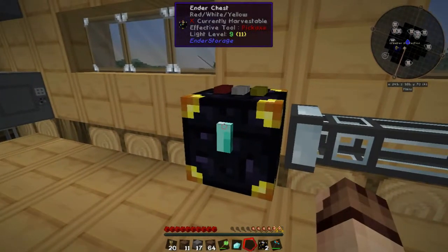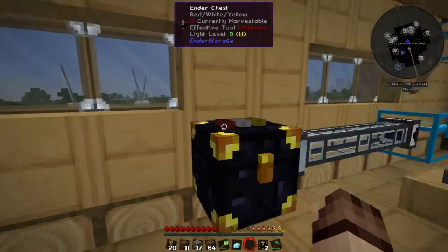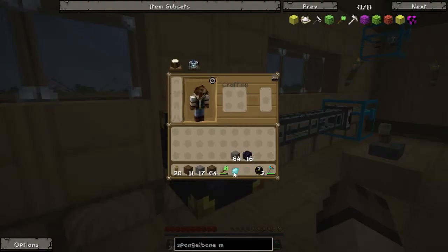To remove the diamond, shift right-click on the lock again. Do note, however, that you will lose the diamond that you placed on it.